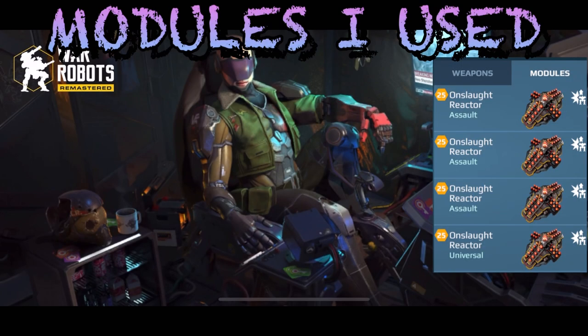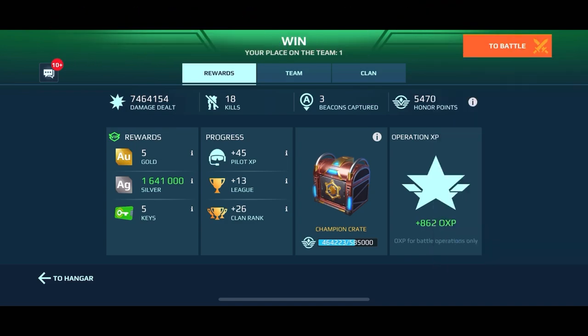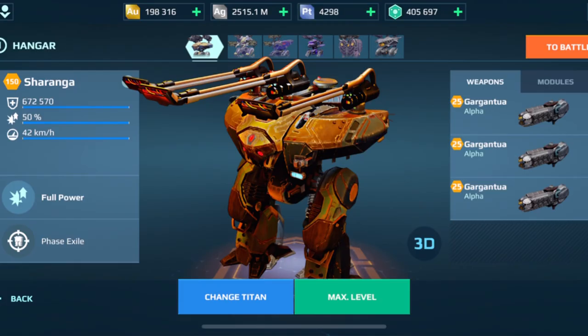That is the victory, ladies and gentlemen! Let's take a look at the scoreboard. All we used was the one Shell and the one Sharanga. Here's what we got: 18 kills, three beacons, almost seven and a half million damage — not too shabby. Shout out to King Rook, and thanks for making me that vacuum cleaner image — I'm going to pop that on the screen right now.